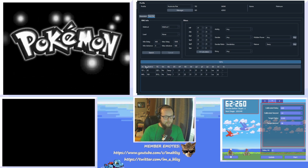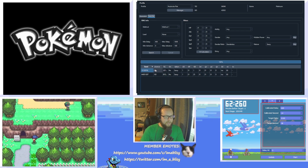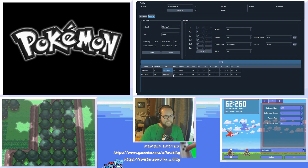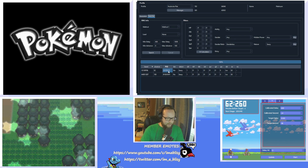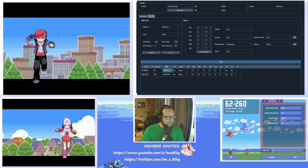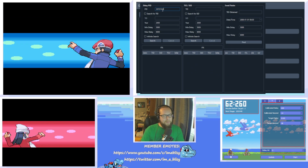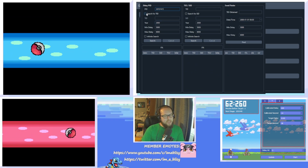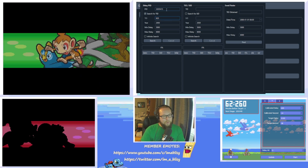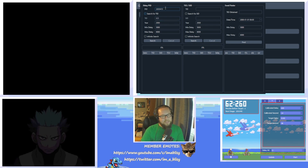A few options appear. I'll go with this one because it has a really low attack — a one attack. The most important thing to keep in mind is the PID. Hover the PID and hit Control-C. Then go back to the PokeFinder main window and click the TID SID button. Once you're in there, paste your PID. You can search for a specific TID if you want a custom one, but combining a custom TID with a specific PID is very rarely going to work, so I suggest going for one or the other. I'll just be going for a specific PID.